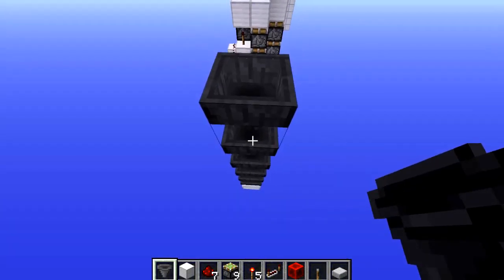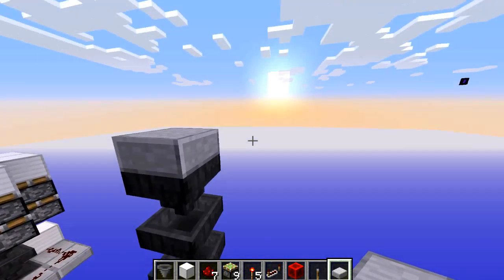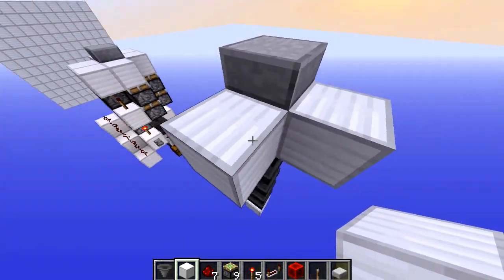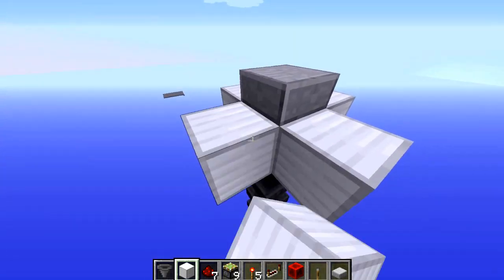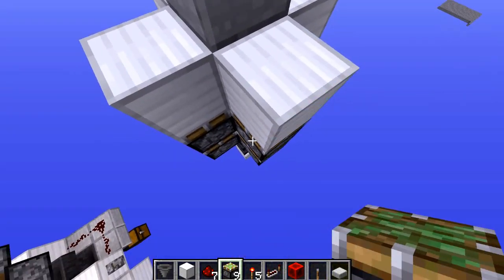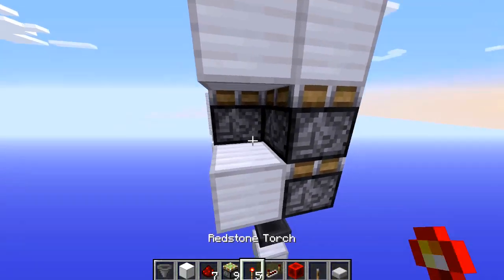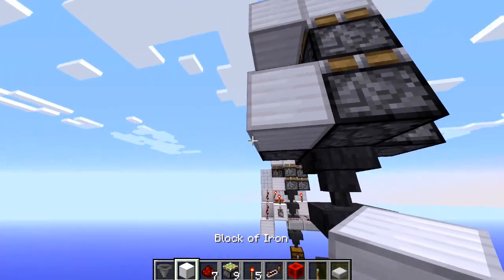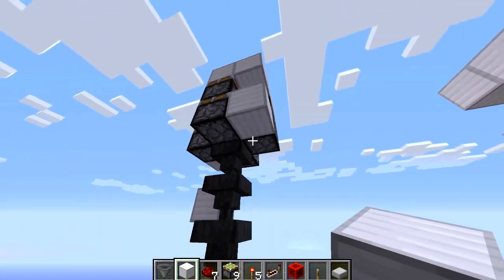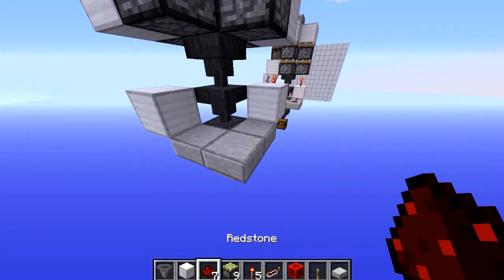To get started, place your first hoppers — about six of them — and don't fall into the void. Place a half slab on top (you'll also need some half slabs), then place your blocks and pistons like so. For your torch tower, place blocks in position but don't place the torches yet.